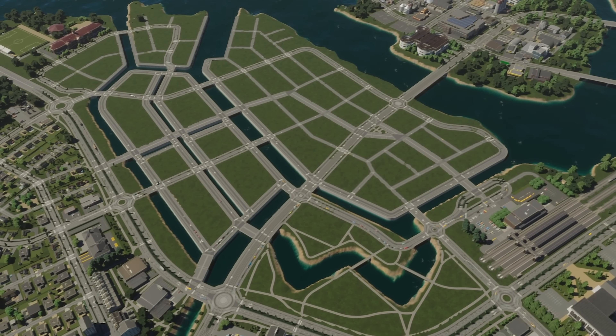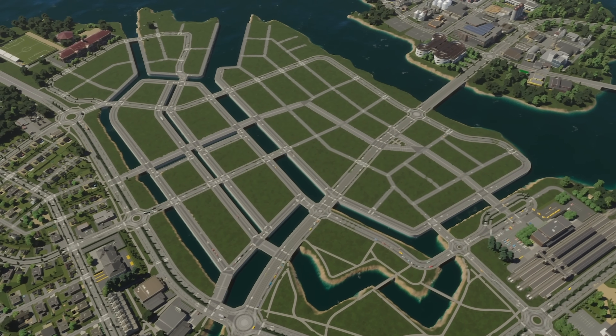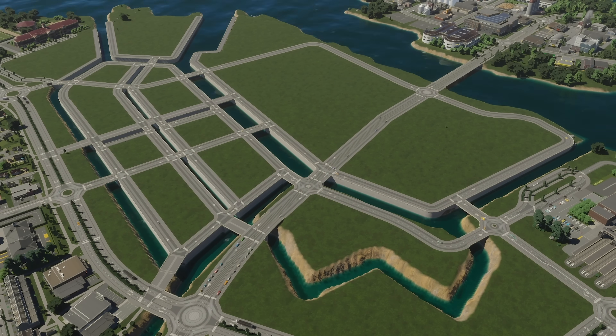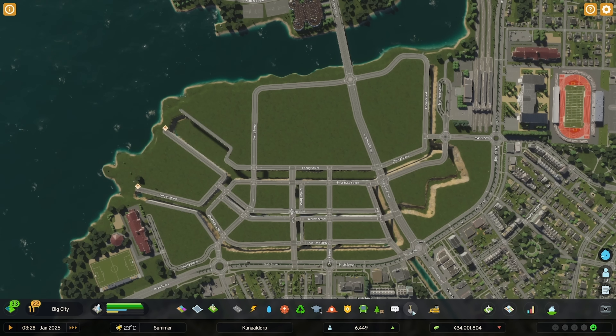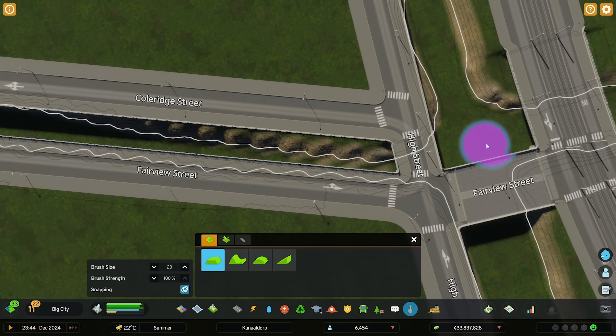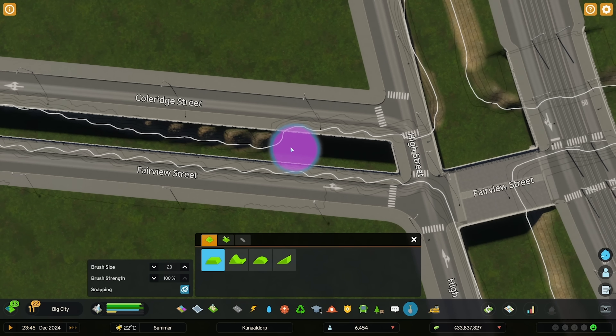Step 3: Fill Up. With the keys and bridges done, we can finally fill the canal network with water. Use the terraforming tools to connect the canals with the sea or any other bodies of water you have. To facilitate the water filling up properly, you may have to adjust the depth of the canals. This can be done safely without affecting the already placed keys.